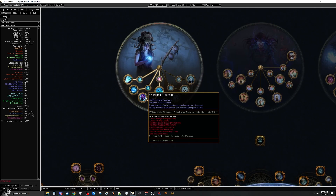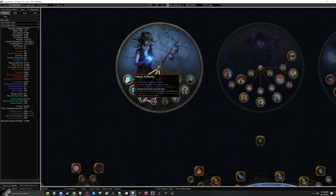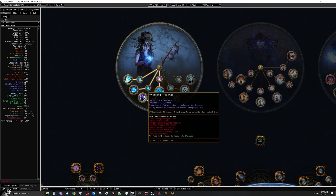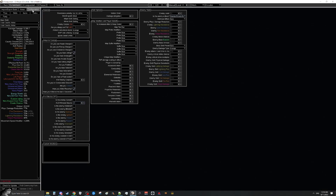For ascendancies while leveling: first pick up Void Beacon, second is Withering Presence — very strong since we don't have a realistic way to curse much yet. Unholy Authority for the additional curse isn't good while leveling, and Profane Bloom isn't good until we can fit Blasphemy. Withering Presence and Void Beacon take care of damage problems and make you chaos res capped, which feels really tanky. Then pick up Unholy Authority and Profane Bloom in third and fourth labs. For Bandits, just kill all — we don't need mana regen from Alira and the other two are useless, so take the two passive points.